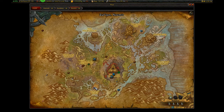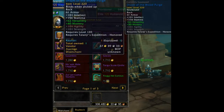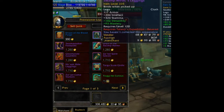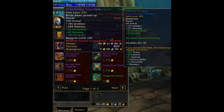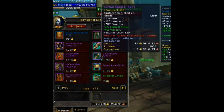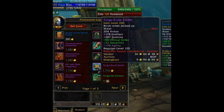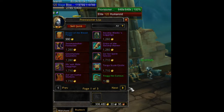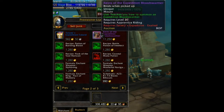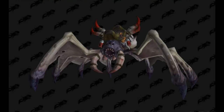Next up we have Talanji's Expedition. The quartermaster is Provisioner Lija, located in Zol'zon Ruins in Nazmir. At honored she has the cloak, an inscription contract recipe, and an engineering goggles recipe. At revered she has cloth legs, leather feet, mail hands, plate hands, and the pet Trag the Curious, as well as multiple crafting recipes. At exalted you have cloth hands, leather legs, mail waist, plate feet, the tabard, and the mount — the Expedition Blood Swarmer.